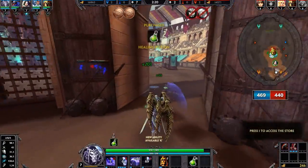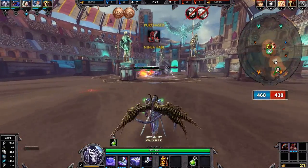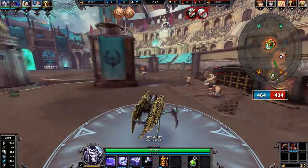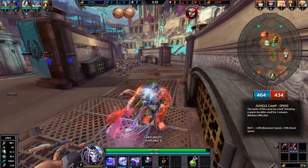So I'm going back to get more health and more items. Your three is going to be really helpful to your teammates because of the silence. You'll want to use that when you see someone being chased or anything like that. Now I'm in here getting another jungle camp, getting speed for an added bonus.